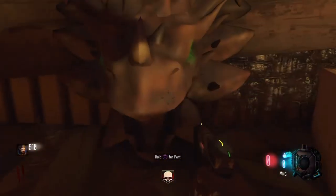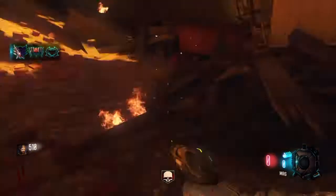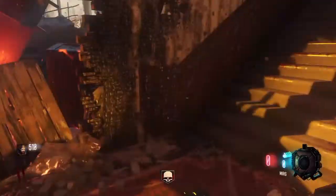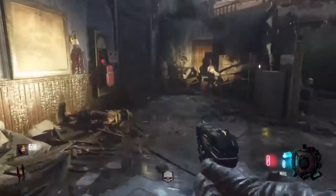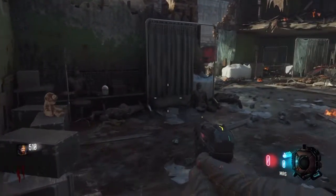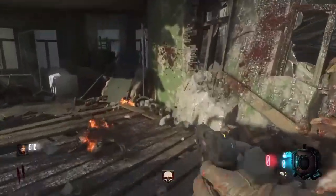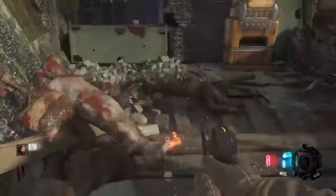Here we are, and as you can see, that's what the shield part looks like — it's the dragon's face. You just pick that up. That's the first location. The second location is on that bunk bed, and then the last location is right there on that little concrete slab.